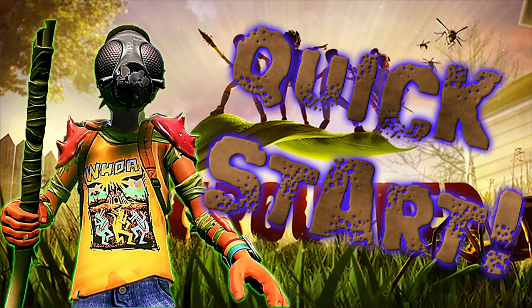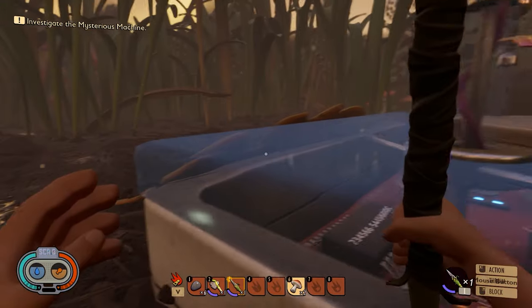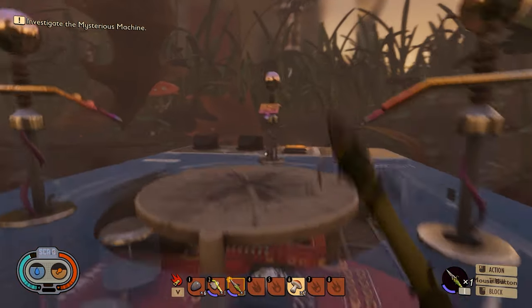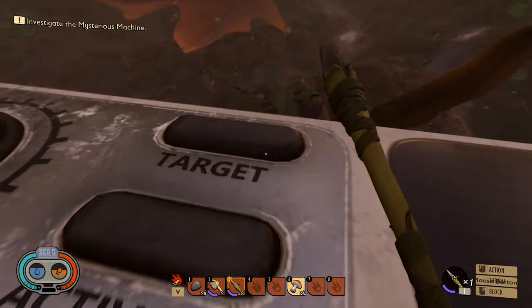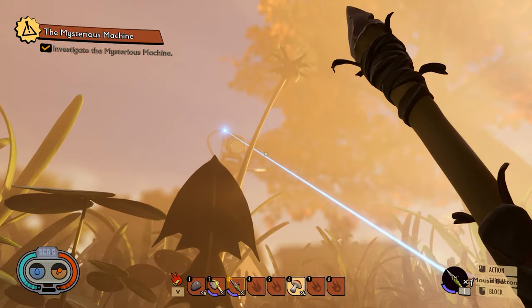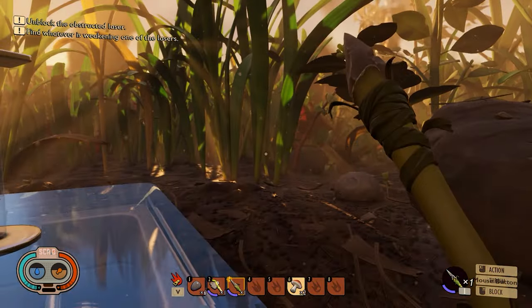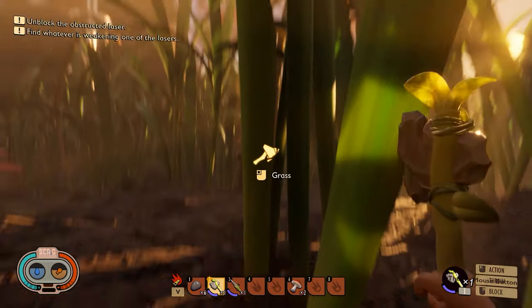Hello survivors and welcome to a quick start guide for Grounded. Go ahead and start your game off normally, start playing the story as you normally would. You're gonna find this mystery machine, turn it on, and then you'll see that your lasers don't work. You'll spend a little time getting your lasers to turn on properly, and the story does a pretty good job of walking you through the fundamentals — the basics of the game, how to build some stuff and where things are.